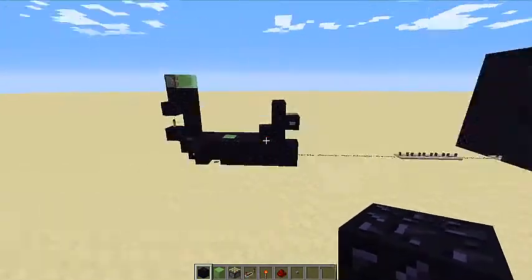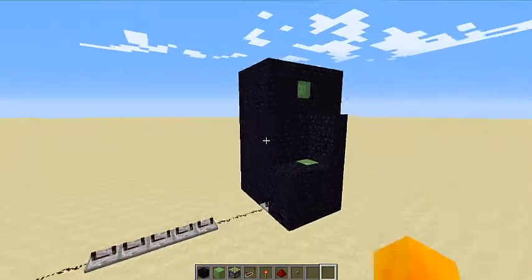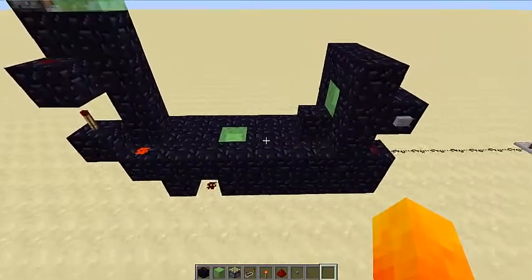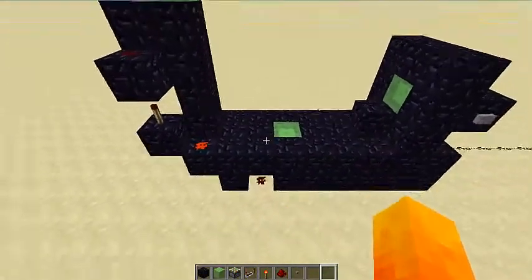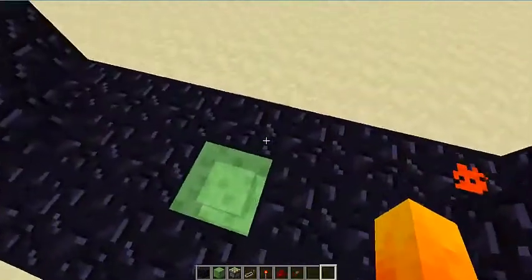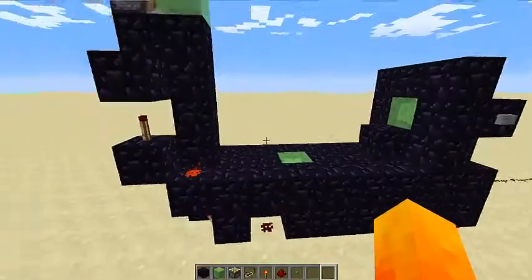This is what it looks like. That tower is just to continue the transferring of the item but you only need this part. You don't actually need to make the whole thing out of obsidian — it just needs obsidian around these slime blocks so it doesn't carry any other blocks.